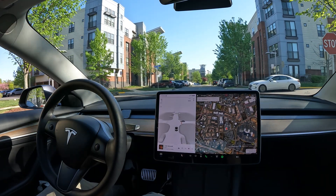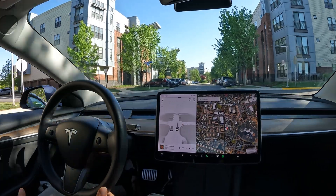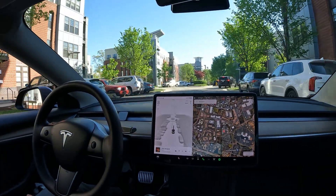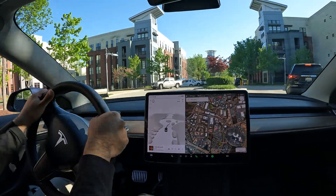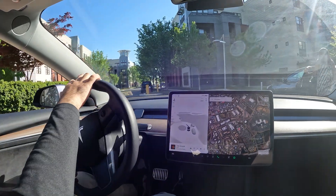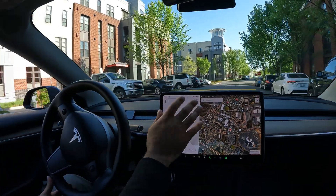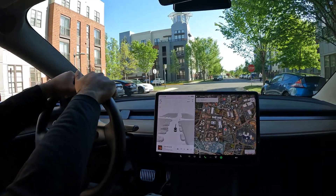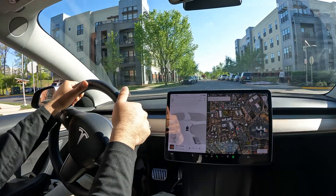I'm gonna test out to see if we got any more spots up here. Maybe hardware three and hardware four are not using the same code right now, and that's why it's acting different. When I tested this in a hardware four car it performed differently and felt very different too — it had different graphics, and drew the lines differently for how it was gonna park.